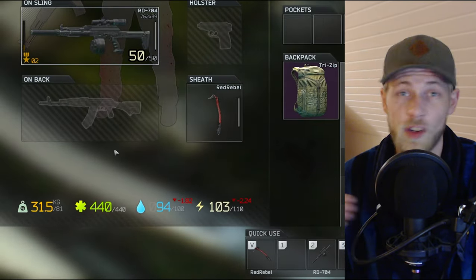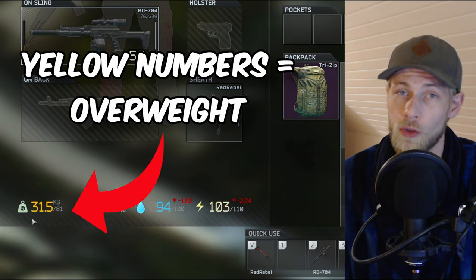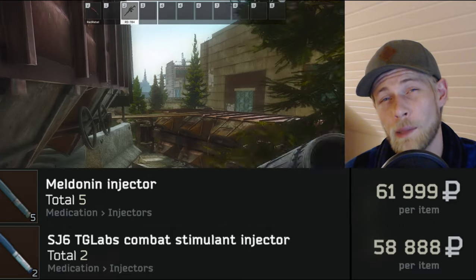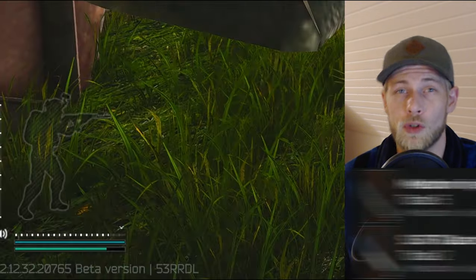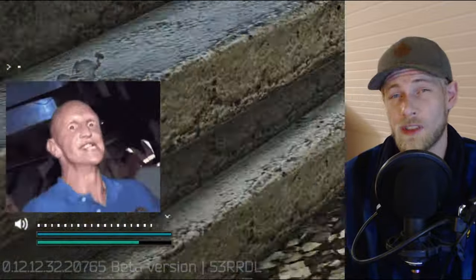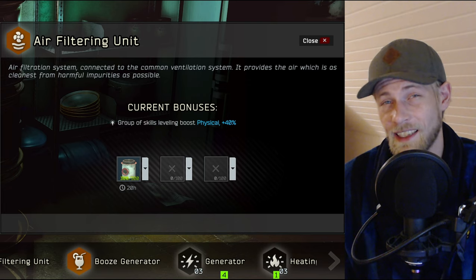The same thing holds true for strength, so as soon as you go overweight during a raid, save up a full stamina bar and sprint for the full duration if possible. If you use stims like SJ6 and Meldonin, you'll be able to sprint for a lot longer before running out of stamina, granting you a lot more XP with the modifier. Furthermore, you should prioritize leveling up your hideout so you can activate the air filter and the library, which will help you level up your skills even faster.